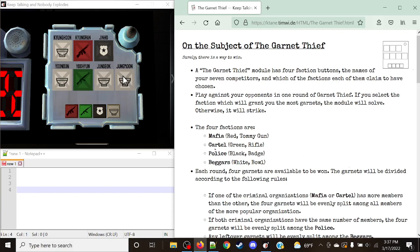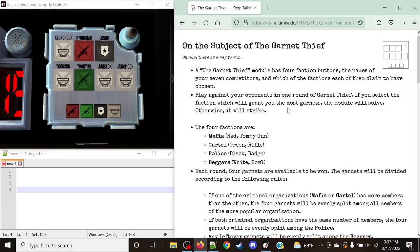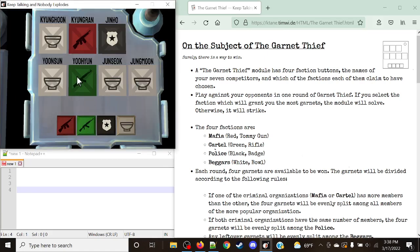What we're going to do is figure out which option is the correct one to select. We're trying to join a specific faction based off of this game, and we're going to have to do a series of calculations and determine if people are lying or not about what faction they claim. There is important terminology here: claiming refers to what they do on the module. So Kyung Hoon claims Beggar, Kyung Ran claims Mafia, and Jin Ho claims Police. That is what each of them are claiming.